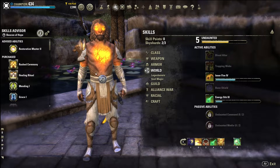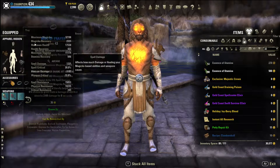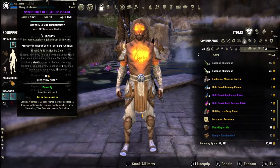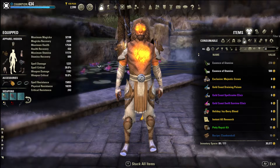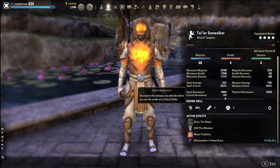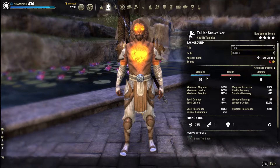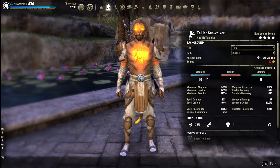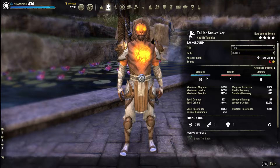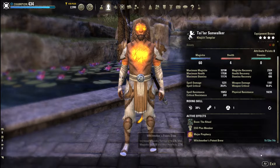Next is Energy Orb, which is from the Undaunted skill line. For armor setup: you should be in all light armor if you don't have the Undaunted passives, or you could go five light and two heavy. When you do get the Undaunted passives it's not required, but you could go one medium, one heavy, rest light. All light works fine - just throw a bit of health enchants in to make sure you're sustainable.